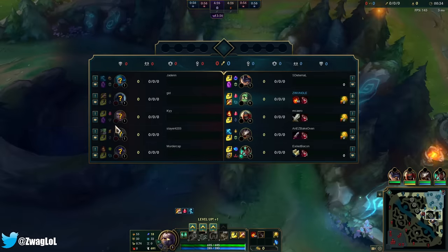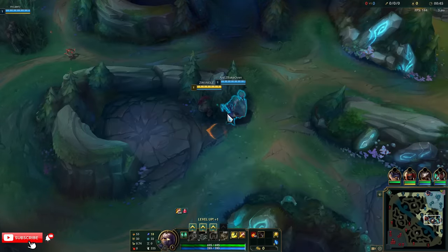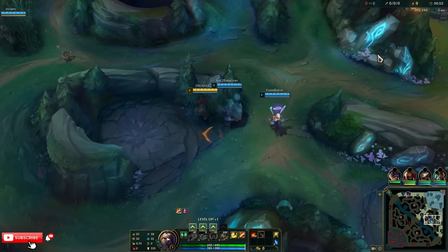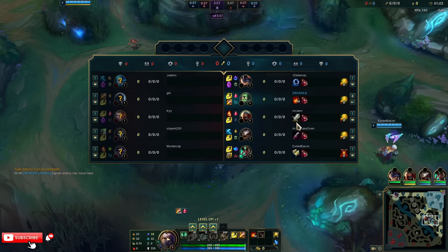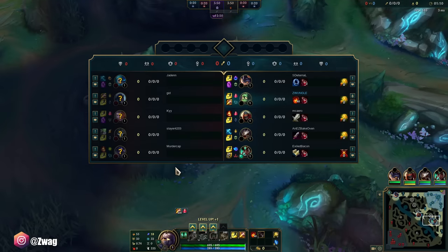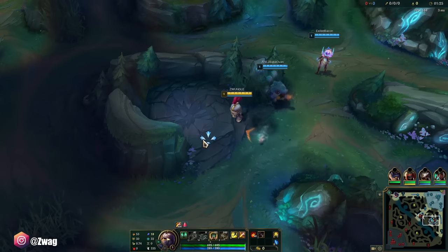They have two squishy champs. I'm thinking Liandry's, Armor Boots, Abyssal Mask — that way I get the double Abyssal Mask effect, basically, with my passive extra damage to enemies. I have a solid comp. We have a lot of AP, but Jayce can be easy to gank if he pressures. If we get Zed fed, then we're chilling. I might need Magic Resist, although Udyr might go AD, so we'll see. Definitely need a Liandry's first.